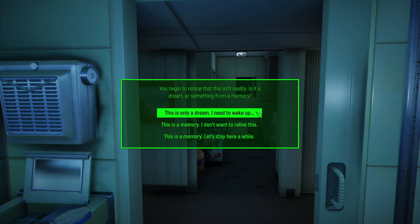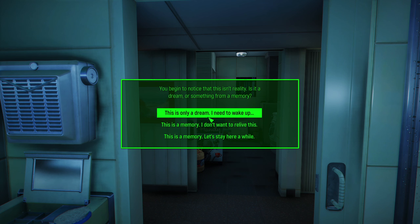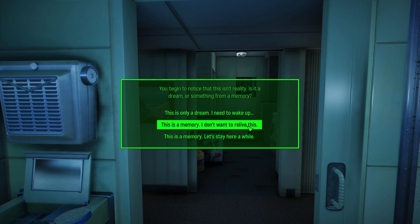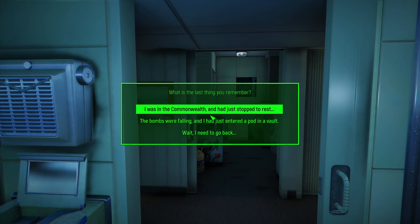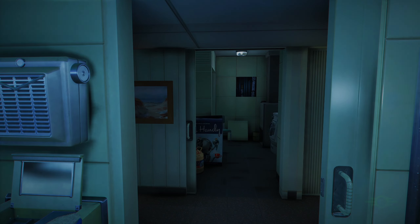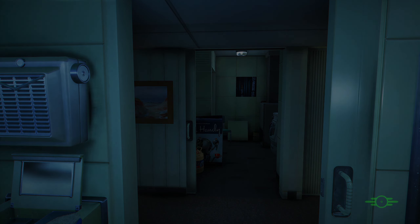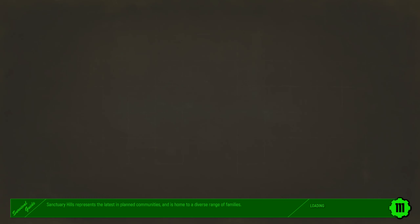You can choose — this is 'only a dream, I need to wake up' — basically the world will treat you as if you weren't in the vault. Or 'this is a memory, I don't want to relive this,' which goes through the vanilla sequence and gets us going in the vault. But if it was a dream, you can choose some additional options. Let's wake up in the vault so we can see some classic stuff as well as have an easy entry point to Sanctuary.